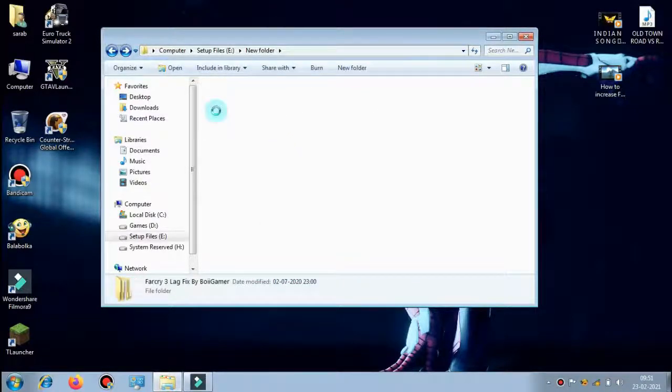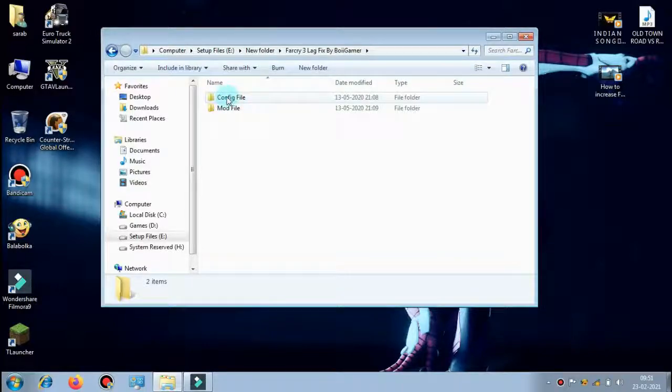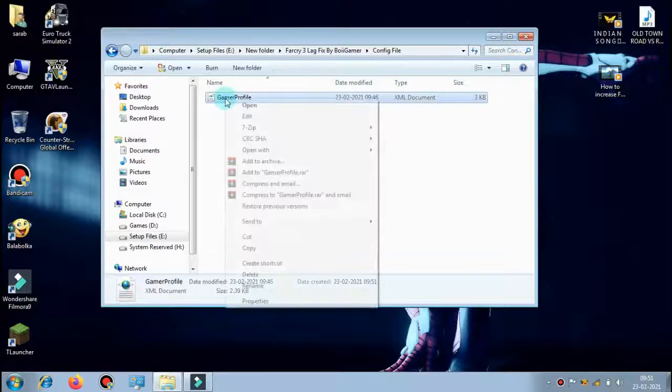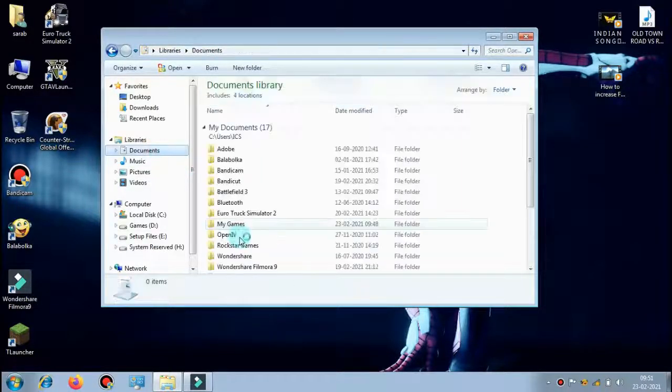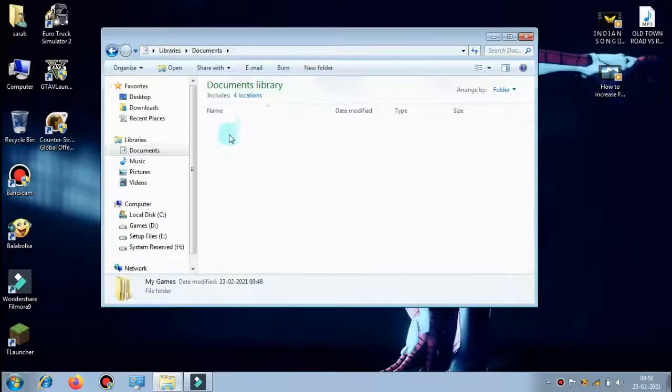After extraction, open the folder. There will be two folders: Config and Mod. Open the Config folder and copy the file. Now go to Documents, then My Games, then Far Cry 3, and paste the file there.